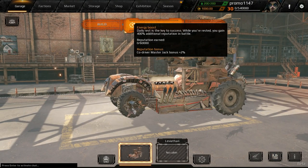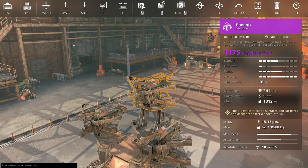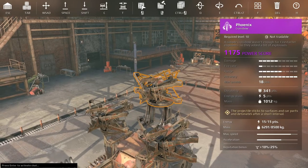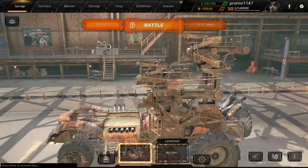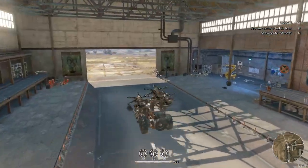Let's take a peek at the Phoenix bow - this thing is an epic purple weapon, power score 1175. It takes five points of energy and launches an explosive. It looks really similar to the Lance explosive punji stick things.